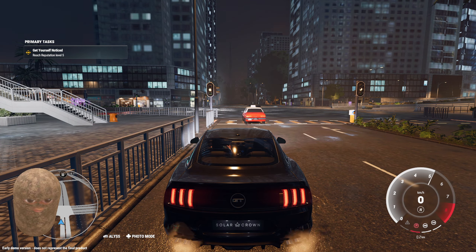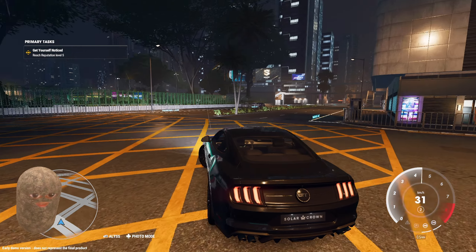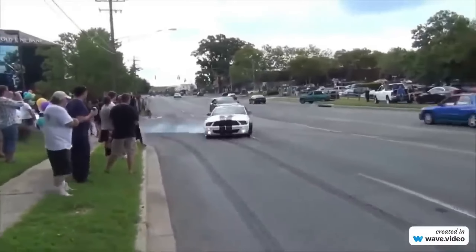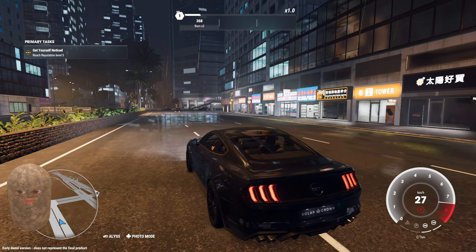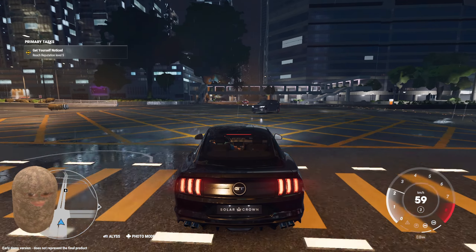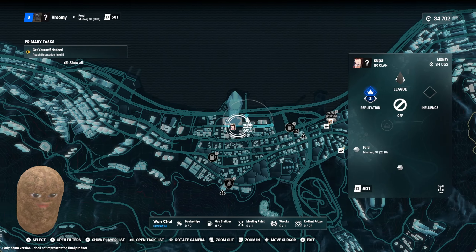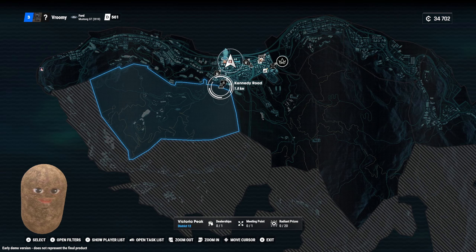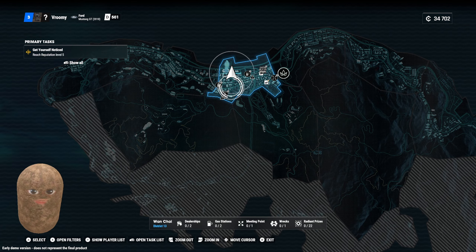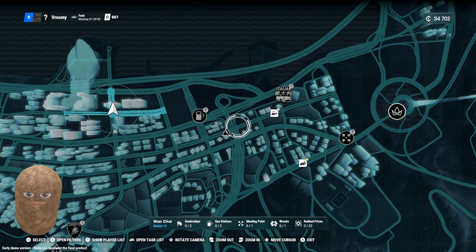Press RT, we can start. Wait, this map is actually huge! Dang, we're getting started with races already — this map is huge. Wait, where's the race though? Get yourself noticed — rich reputation level five. I think these are races. That's a Solar Hotel. Can we just exit and drive around? We can press RT to start.